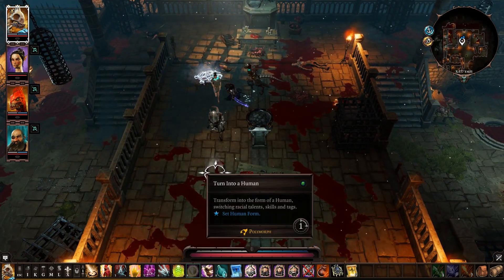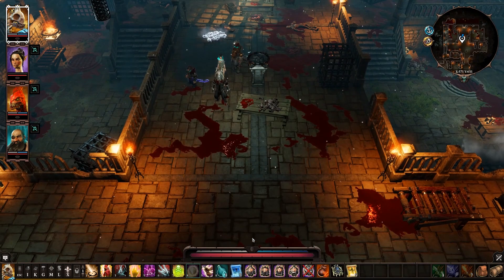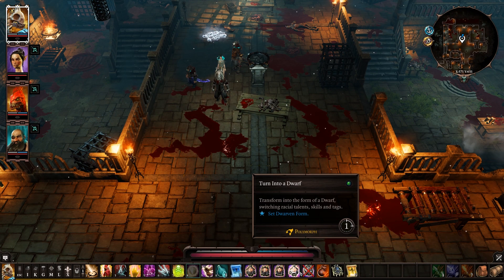You have to do it four times to get the mask I'm currently wearing, because you want a human face, a lizard face, an elf face, and a dwarf face.